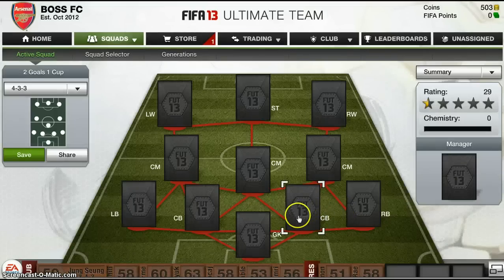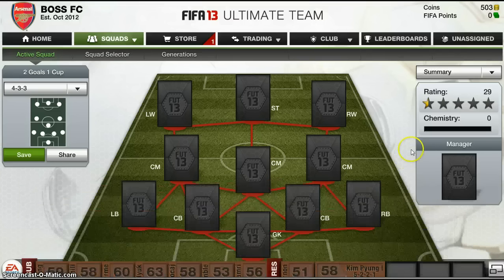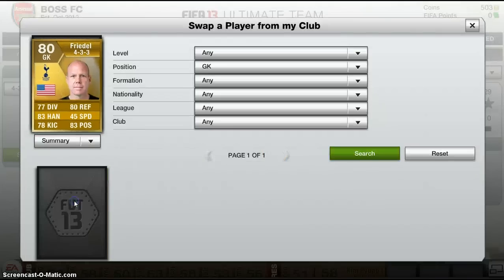So as you can see, I'm running the 4-3-3 formation. I've already got a half-star rating of 29 for not having any players, which is because of my subs and reserves. Sorry, I'm asleep today. So obviously, you know, subs and reserves - don't really care about those. So, goalkeeper.